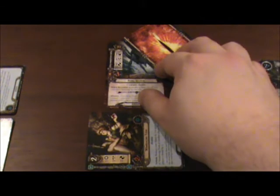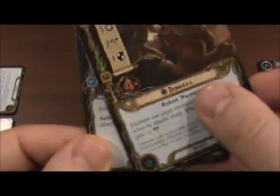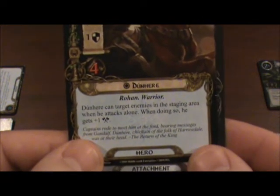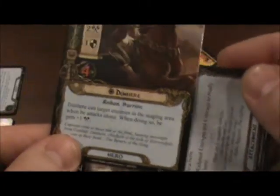We now give a shadow card to the King Spider. But first, at this point, after dealing a shadow card during the combat phase, I can now take player actions. I'm going to bring Dunhir back — make him ready again — and exhaust Unexpected Courage instead.